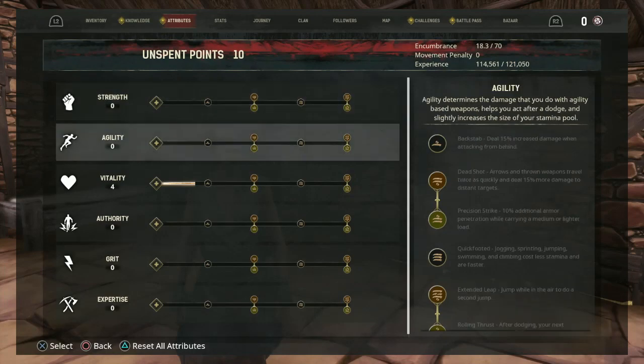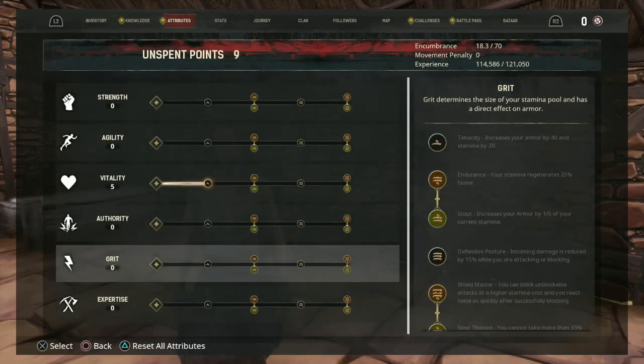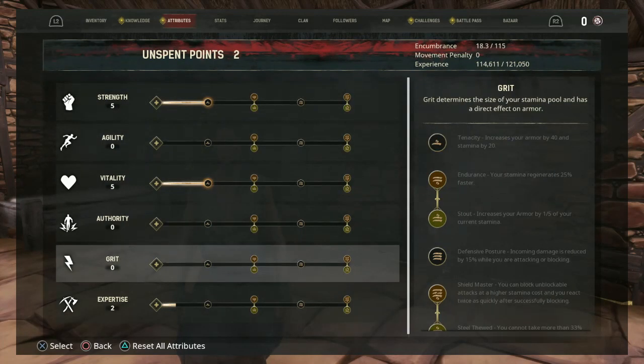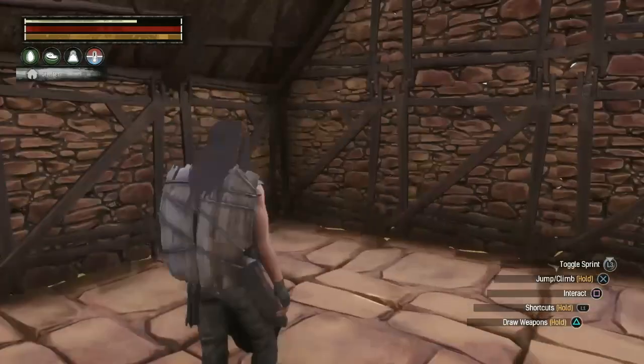I do have about ten attribute points to spend, so I'm going to place one into vitality, put a couple points into expertise, five points into strength, and the rest into grit. And for our knowledge points I do have 27 knowledge points to spend.